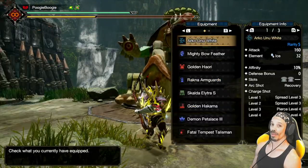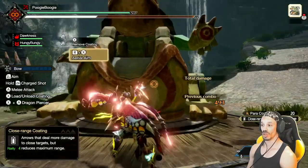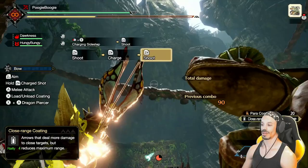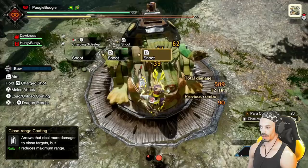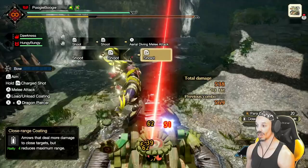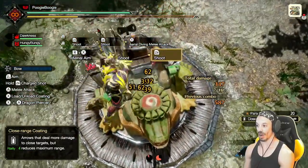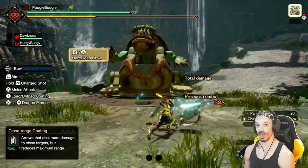Aerial aim uses shot levels based on the level you're currently on. Doing a neutral aerial aim gets around 494 damage, but going to max level — level four — gets about 589. You can also end the aerial aim combo with the X button for a melee slam attack. I noticed these level four shots hit for more damage when using aerial aim compared to standard shots.